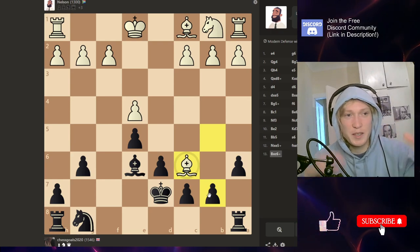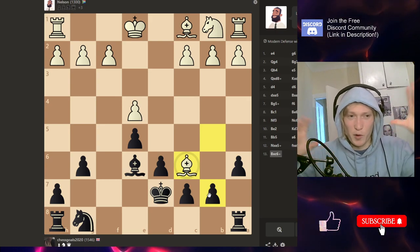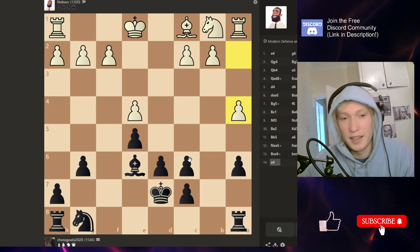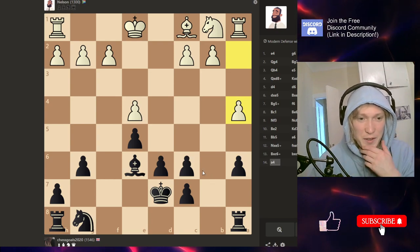All these bots are programmed differently — they're good at some things and worse at others, and overall they balance out at 1300. But because Nelson is so good at attacking in the early game with the Queen, he's really bad in the endgame. So this is what you've got to do to beat him.